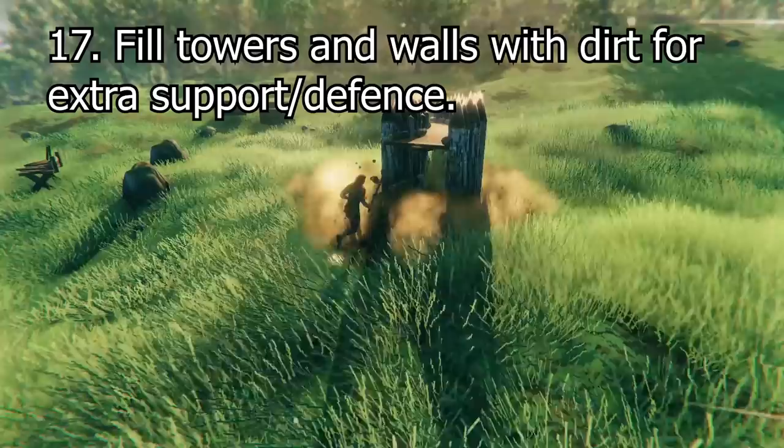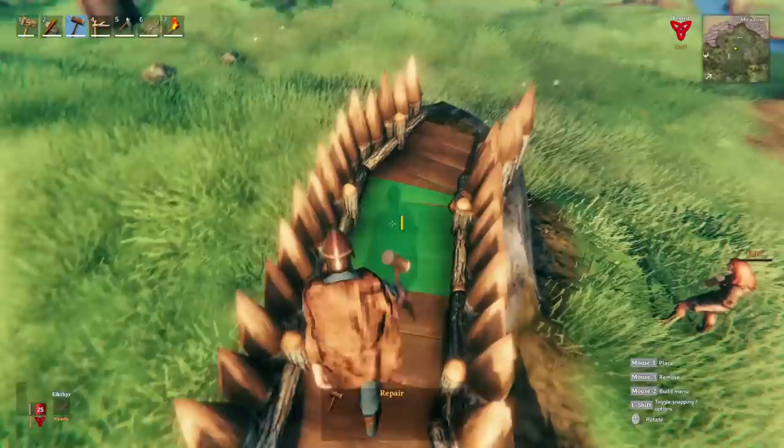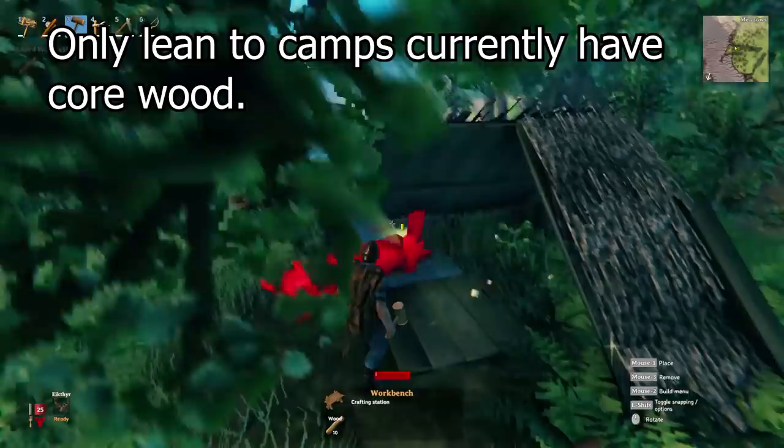If you're building a tower or a wall, consider filling it with dirt — it'll give your walls and tower a little more support, and if raided it actually adds a little more protection. Early game you can collect core wood, which is strong for reinforcing parts of your house. Go to abandoned camps, place down a bench, and then tear it all down — it gives you easy resources, well worth it.